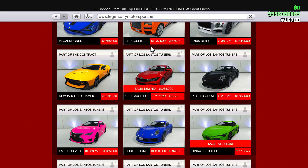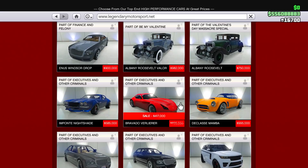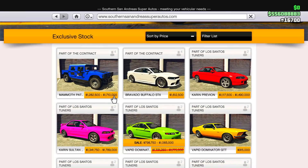Getting into the brand new sale, starting off on Legendary Motorsports, we're going to have the Cypher on sale. Right below that we have the Dinka Jester RR also on sale, then scrolling further down the Ocelot XA21, the Bravado Verlier, and the last vehicle on sale is the Pegasi Zentorno.